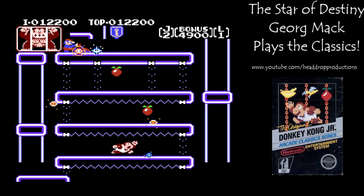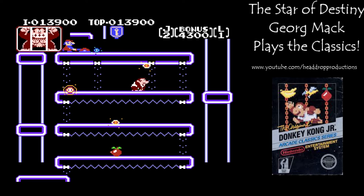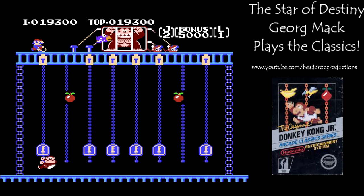Round 3 emphasizes jumping. There are platforms that sparks circle around. Mario is also at the top of the stage, making little blue sparks that move throughout. Jumping the sparks nets 100 points and keeps him from putting an end to DK Jr.